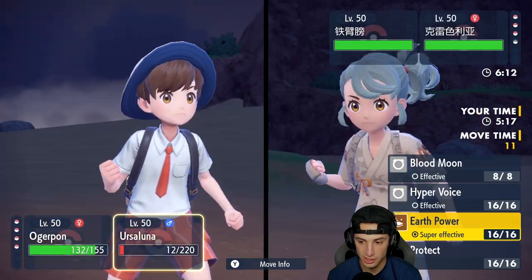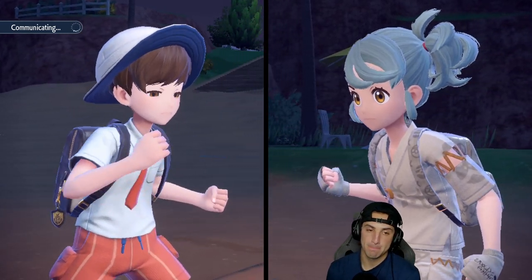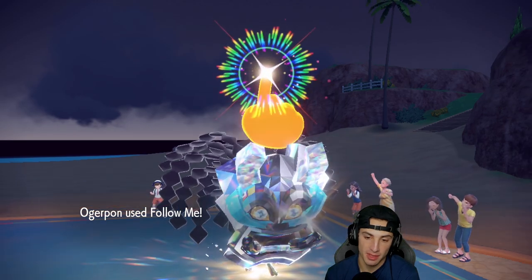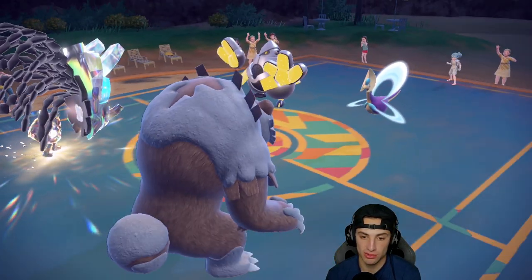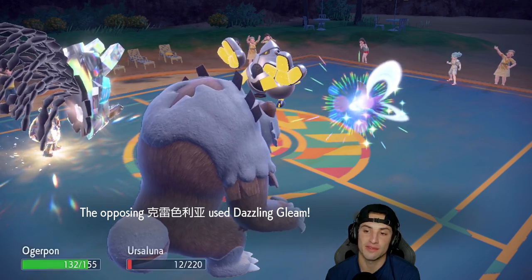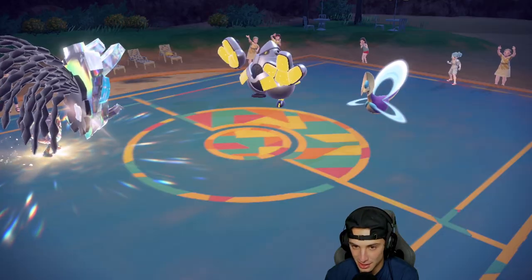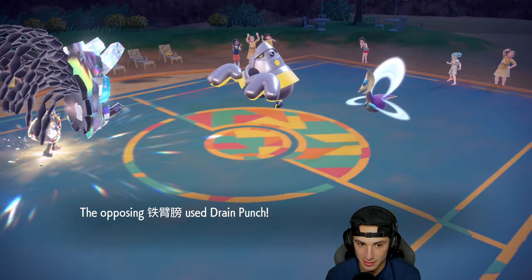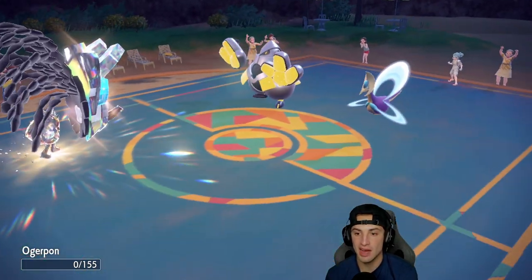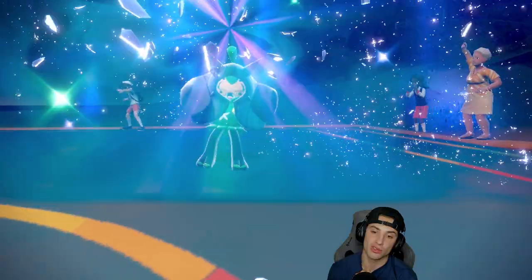We're going to go Follow Me and try to get off an Earth Power. The Follow Me comes out — we just don't want Ursaluna dying here. Of course they have Dazzling Gleam — I thought they were going for a Psychic or something. Of course they Dazzling Gleam. Drain Punch flies and picks up an easy double KO, so they have Lando left and they might hard swap into it.